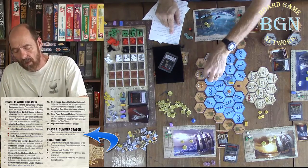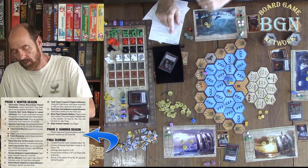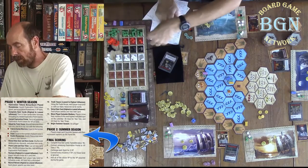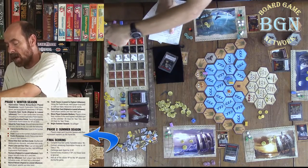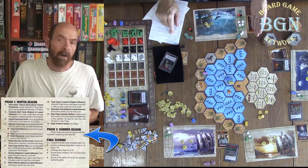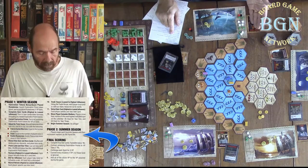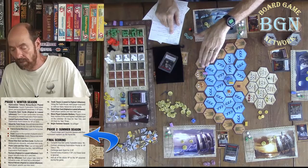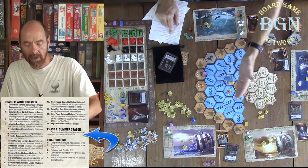Once you've paid the cost, you get that reward. For example, one tile says pay three days and get two food. Once you've paid your three days off the track, you take two food from the stockpile, not from the market, and put them on your boat. If you don't have room on your boat, you can dump something overboard to fill it up. Remember, you want to have food and fabric as you head back across the water, because if you don't, then you're going to be in trouble.